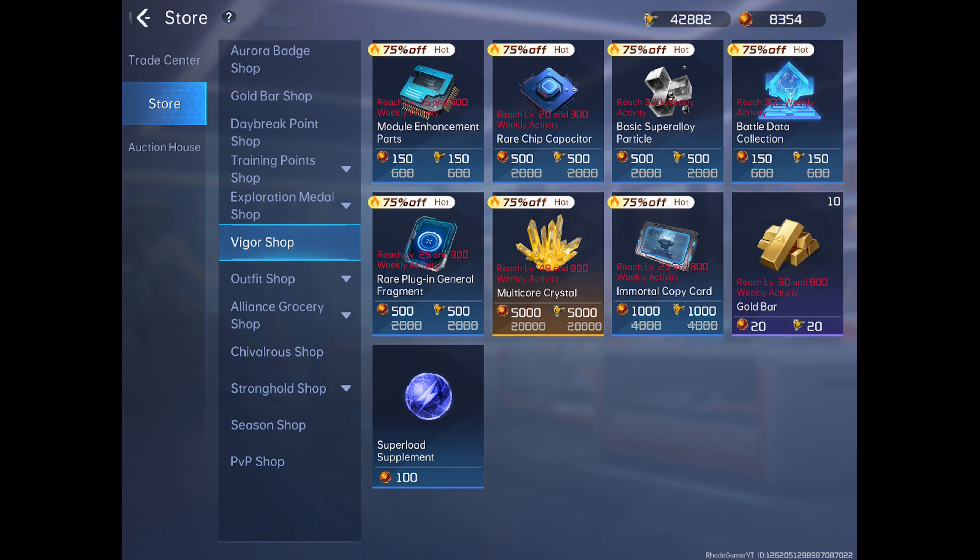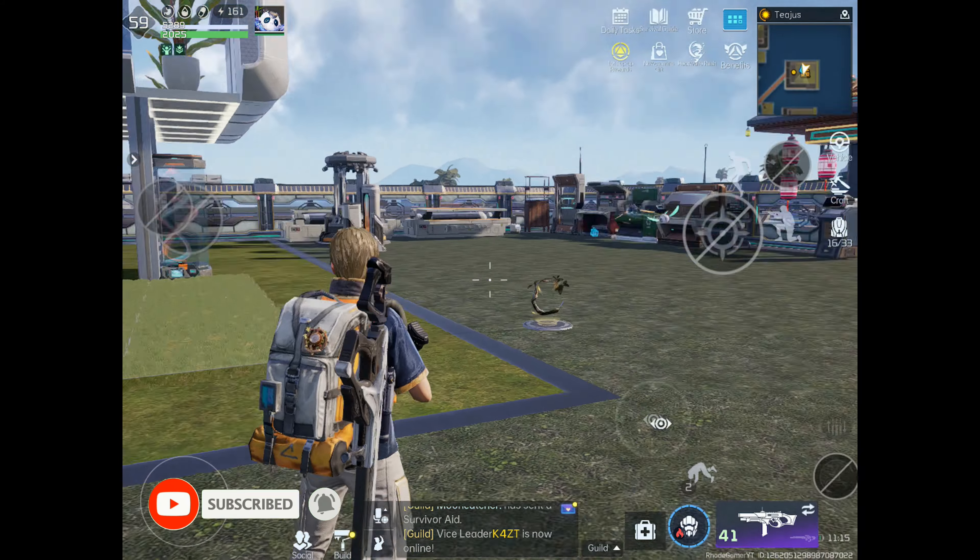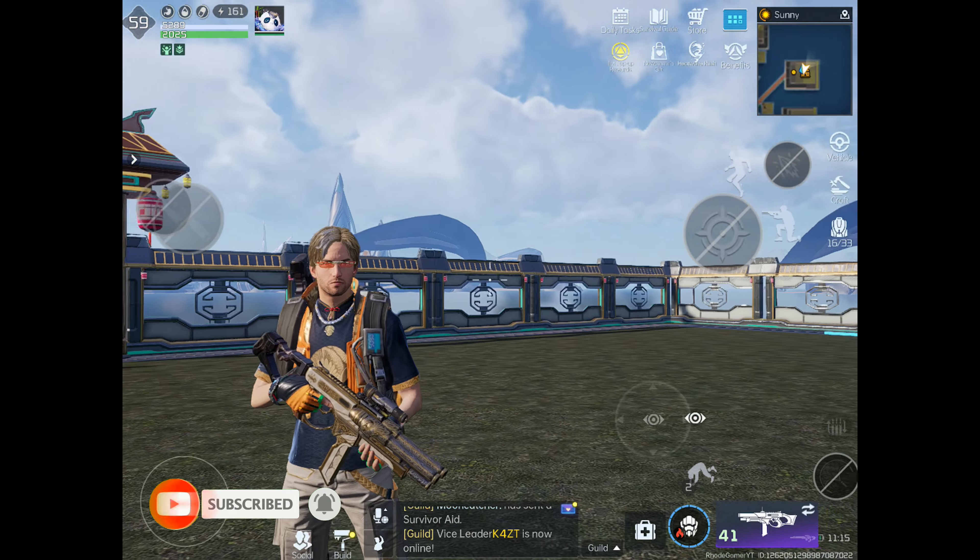You can spend vigor points at the vigor shop to purchase any kind of random item. Thank you for watching. If you enjoyed this video and want to see more gaming content like this, don't forget to subscribe to my channel and hit that bell icon so you never miss an update. Your support keeps this channel going.